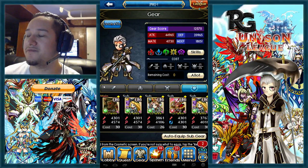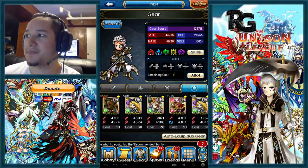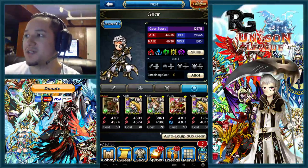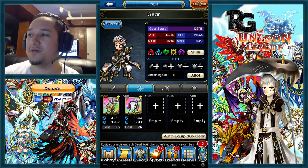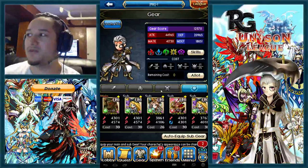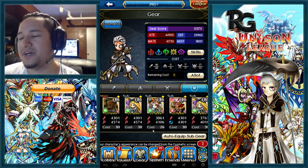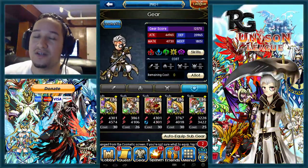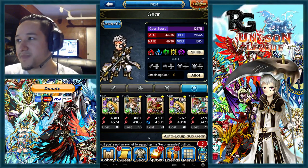For frontline lancer I'd still suggest six lances, but as a frontliner you don't specifically need six monsters. You could go four monsters and the rest into armors, plus six weapons — that works fine. If you're going straight crystal burst lancer, which honestly I wouldn't suggest since archers are better at that, you'd go full attack on everything.